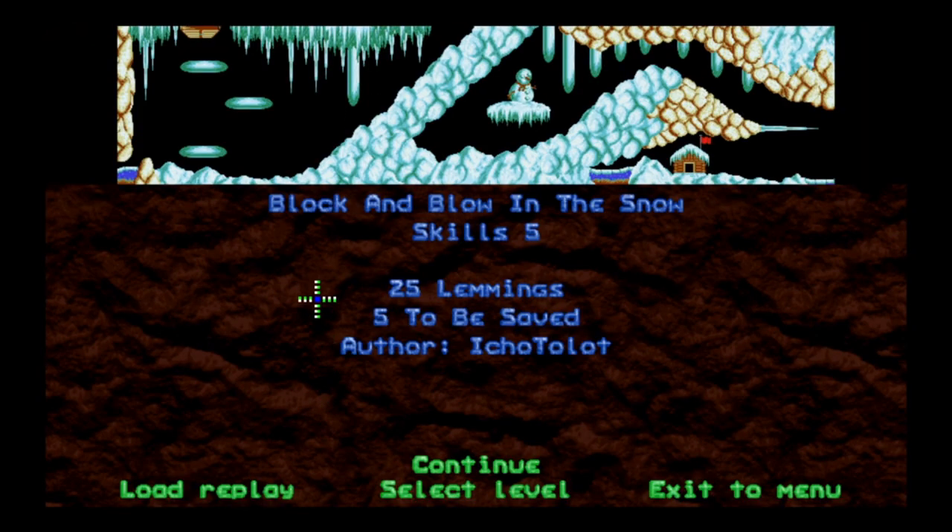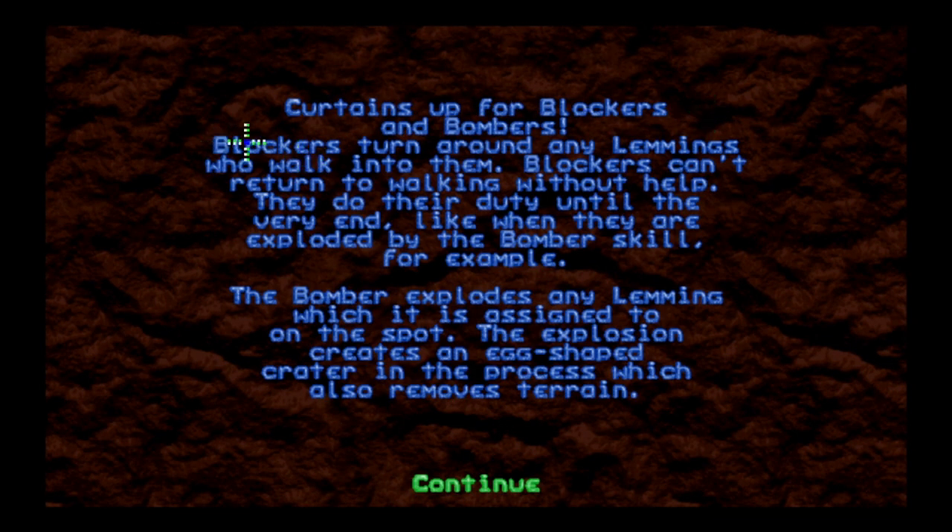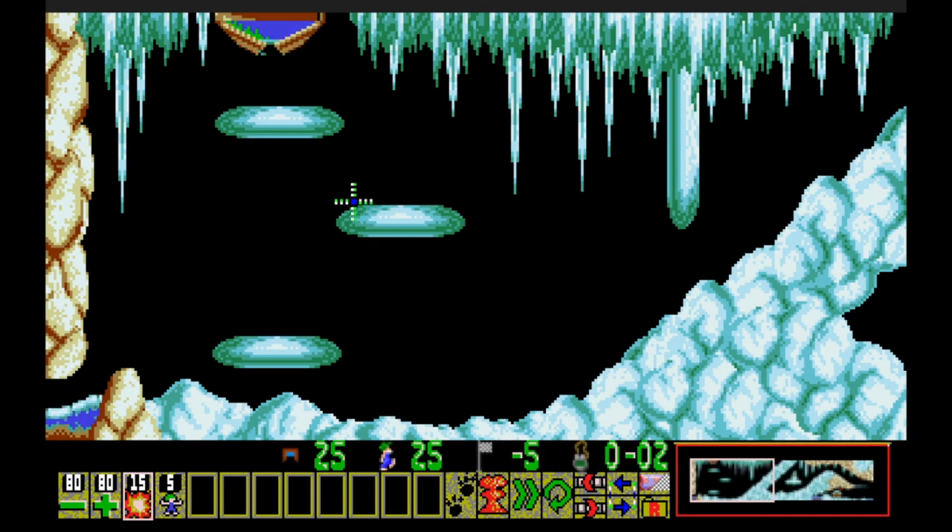Block and blow in the snow — 25 lemmings, only got to save five. Bombers work a little differently in Neo Lemmix: they don't have a time limit, which eliminates the old 'walking bomber' mechanic that created somewhat artificial challenge. Blockers turn around any lemmings who walk into them and can't return to walking without help — they do their duty until exploded by the bomber skill, or freed by turning them into walkers. The bomber explodes a lemming on the spot, creating an egg-shaped crater.